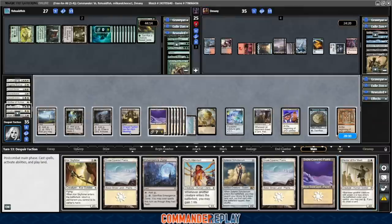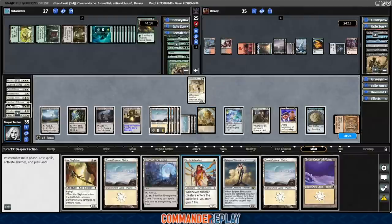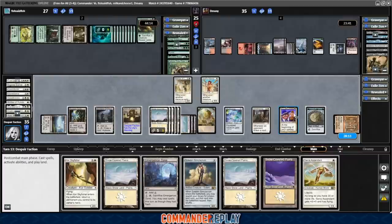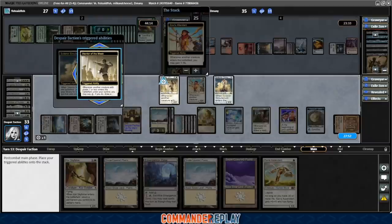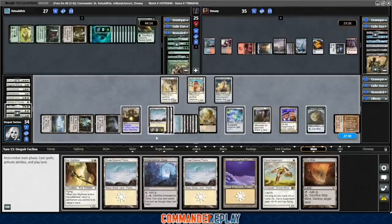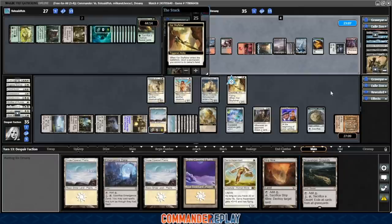We will poke Fish and then basically just try to Skullclamp everything until we can find Scavenger Grounds. Mentor of the Meek — that can get us card draw, let's get that in. Should have went Souls Attendant first — do that next. Souls Attendant. We can go Skyfisher, pay one, draw. That's a thing we can do so we don't have to sacrifice all of our stuff. Mentor of the Meek, pay the one. We have 12 triggers going. Skyfisher, pay the one — there's the Scavenger Grounds! Found it.